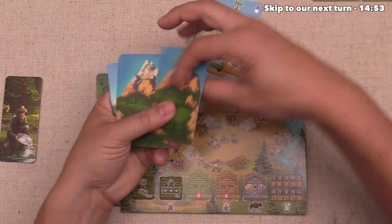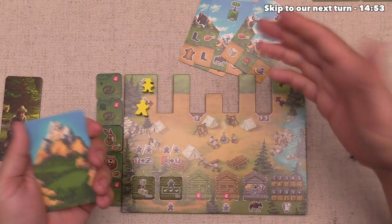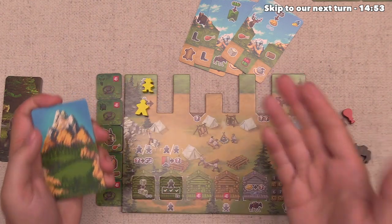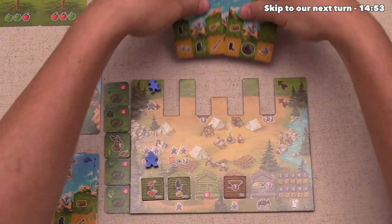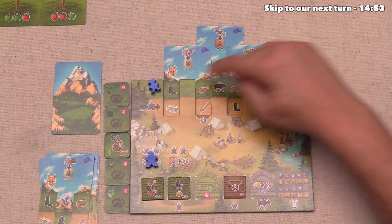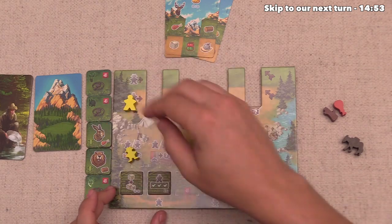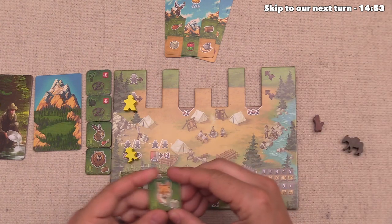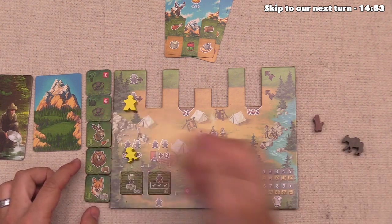So the blue player can start things off and they've decided to plan their cards just like this. So we can see here there's only one animal face up and it's a fox. So we have the option of trying to trap that fox out of turn. And I think we should definitely do that. So we'll go right over here and let's get rid of this food resource and we can now flip the fox over. And now every time when we do a fur tracking action, we get a food, a wood, and a stone. So that's all three of the basic resources.